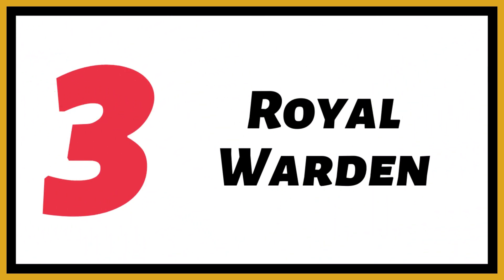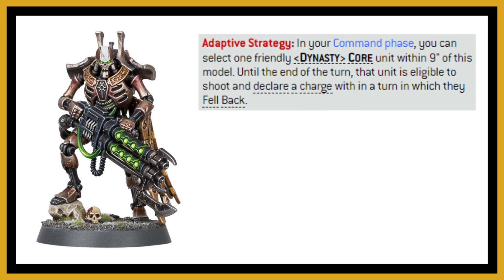In third place, I've chosen the Royal Warden. The main reason is his Adaptive Strategy ability — in your command phase, a friendly Core unit within nine inches (virtually everything in the codex has Core) is eligible to shoot and declare a charge in a turn in which they fell back. It's important to note they can also declare a charge, not just fall back and shoot, since sometimes you want to fall back, shoot, and then recharge so the unit can't be targeted at range.